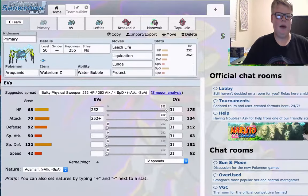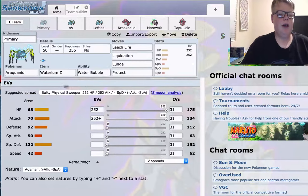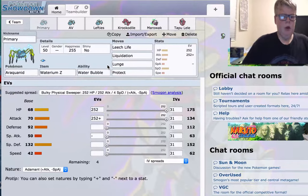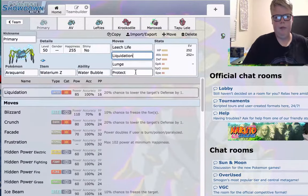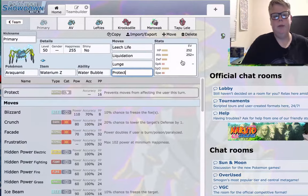Running into the sets — this is my first set that I made up, and these are the potential partners. This is my primary set, the one I'm probably going to be using the most if I were to use Araquanid. So it runs the Water Z-Crystal, and I will explain that later. It has Water Bubble, of course, because Water Absorb is not very good. Leech Life and Lunge — two Bug-type moves. Leech Life is mainly for sustain, and Lunge is for matchups where they're hitting a lot of physical damage and you just want to mitigate that by getting their physical attack down. Liquidation is the best Water-type move it gets, doing five base power more than Waterfall. Protect, because it's a staple on all non-Choice or Solvessel Pokemon.